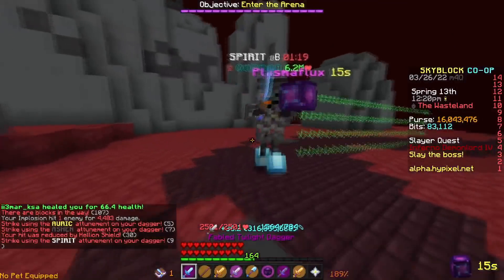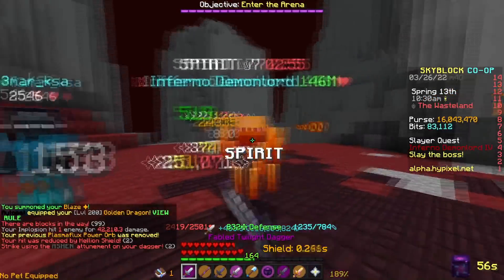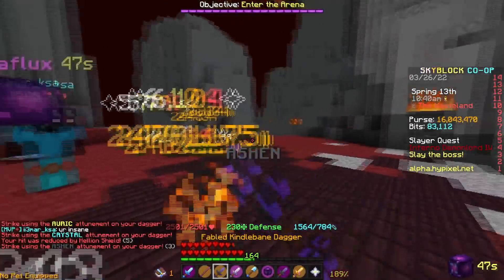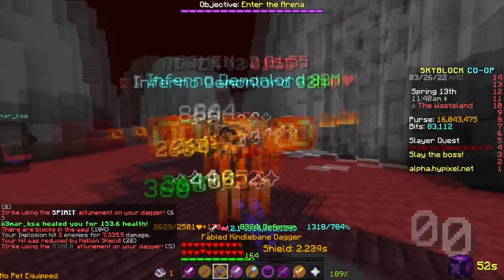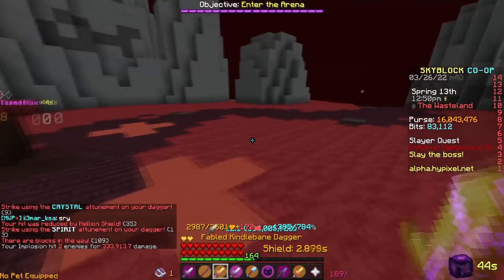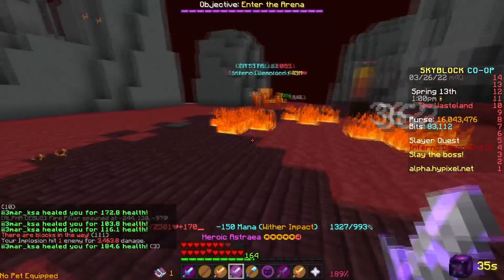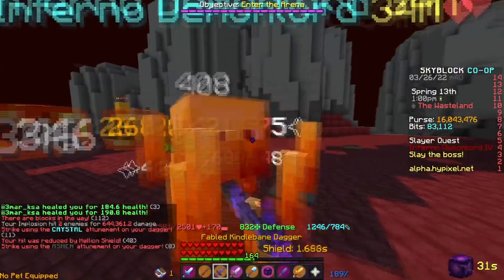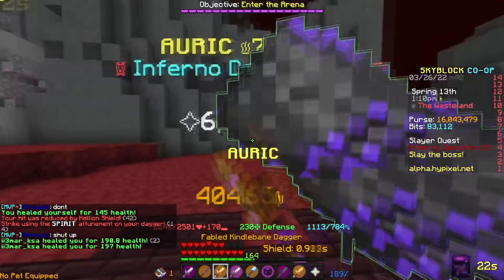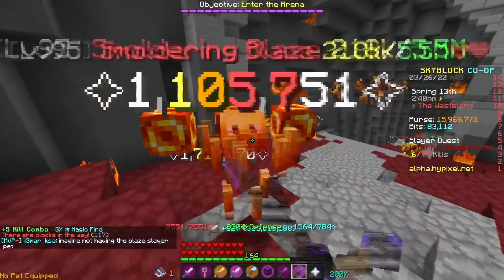Now here's footage with the sorrow chestplate on and the frozen blaze pants and boots. As you can see, I literally didn't take any damage. This just shows how overpowered sorrow is — it makes me go from dying in 5 seconds to being able to easily do the boss with no worries.